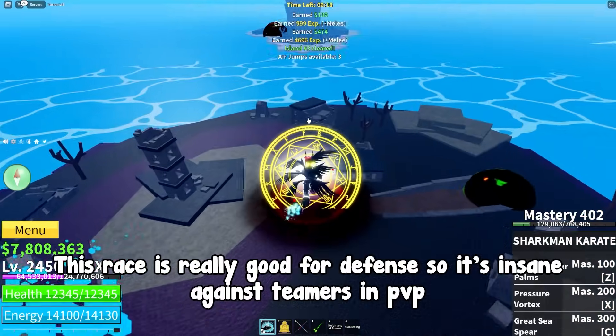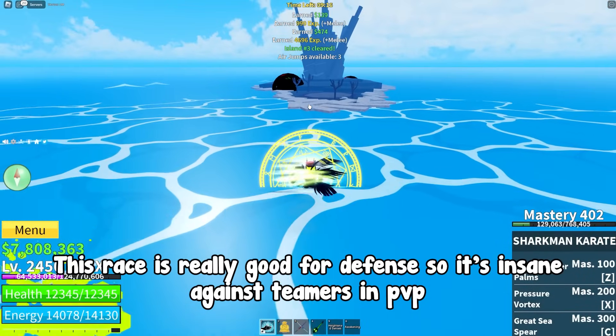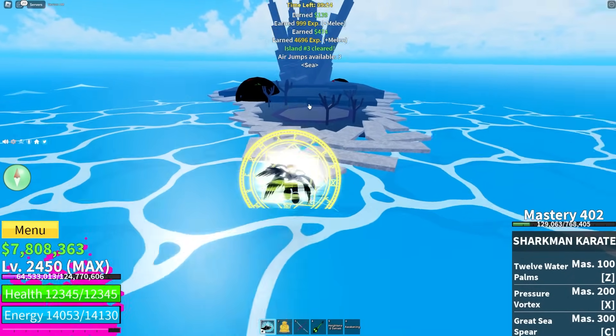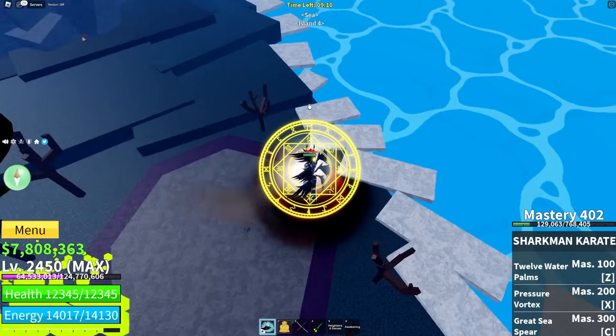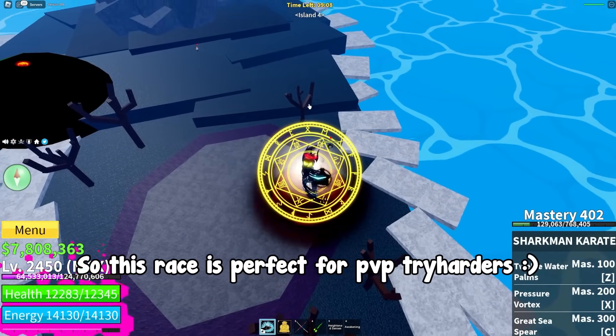So basically this race is really good for defense, so it's insane against teamers in PVP. It's also good for cancelling combos and you basically have infinite energy. So this race is perfect for PVP tryharders.